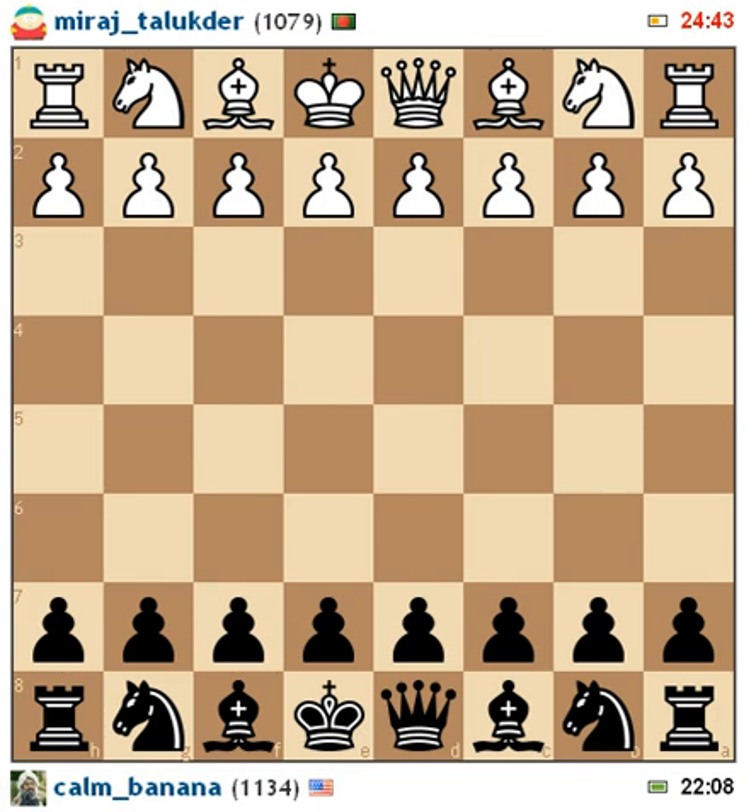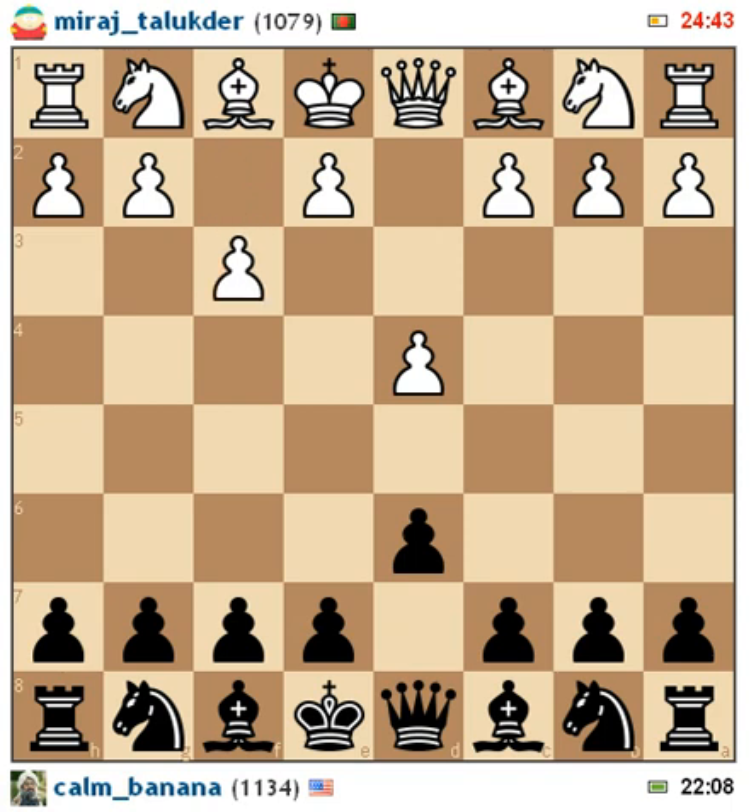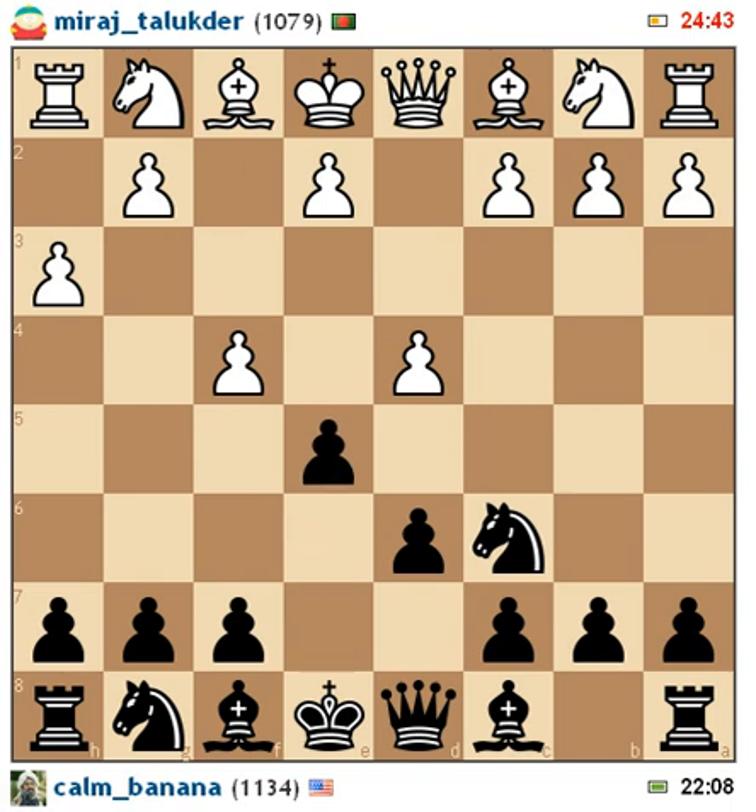So I'm playing black. He starts off with d4, and I respond with d6. My plan here is just to kind of build up my pawn structure and counter what he's doing. He brings his pawn to f4, I attack his pawn, he decides not to defend, so I decide to bring up my pawn.